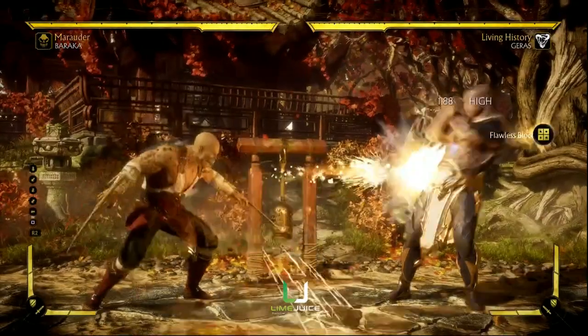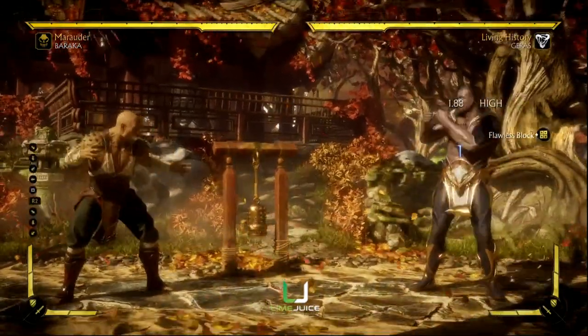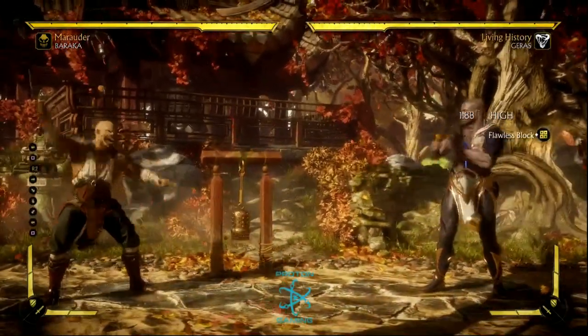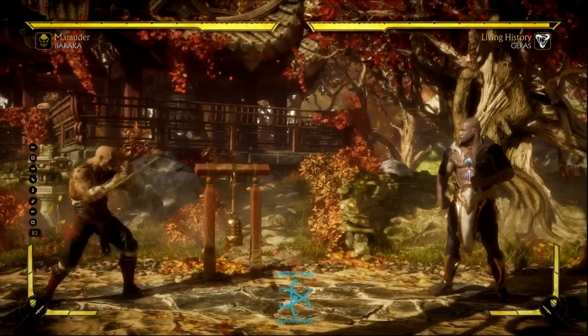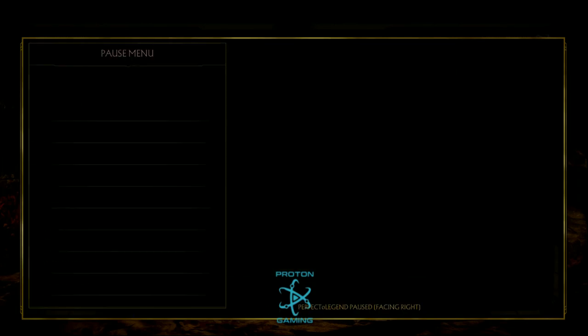You can use Flawless Block to negate projectile damage, so you don't have to worry about getting zoned all day. You're like, 'alright, you can zone me if you want to, it's not doing as much.' Normally a projectile does like 187.5 damage, and it does 188 when it's Flawless Blocked — so it barely matters.